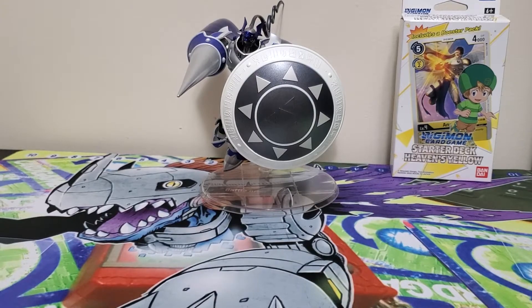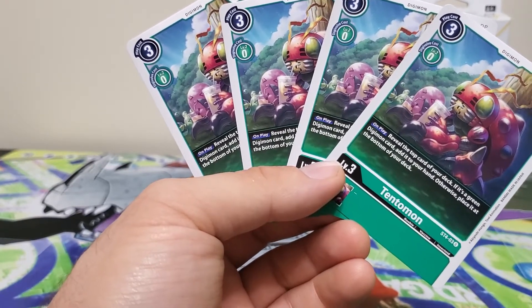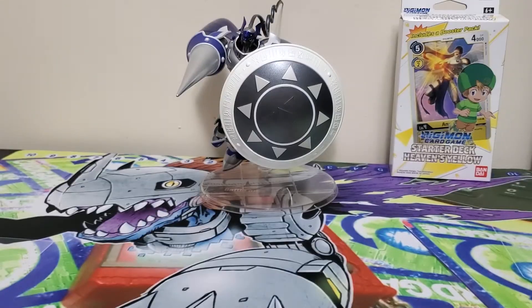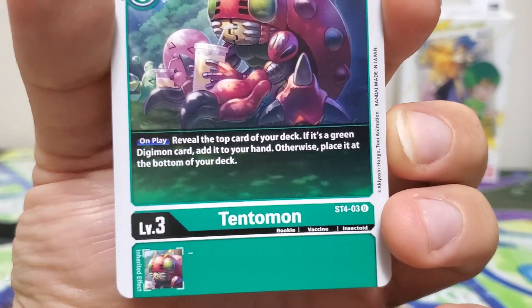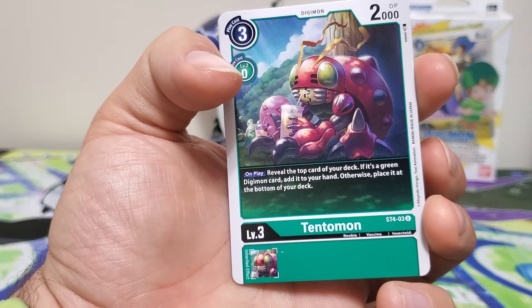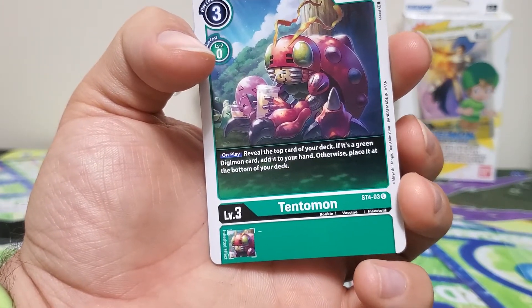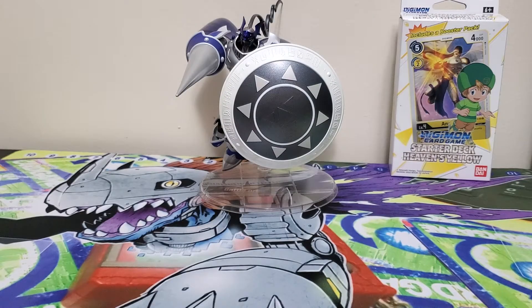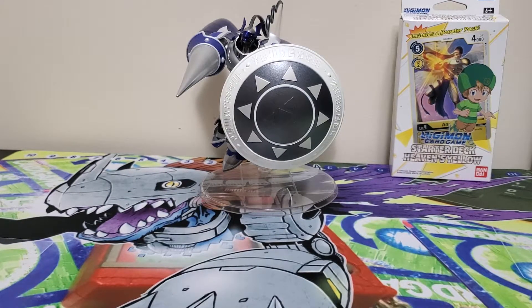Next up we have four copies of Tentamon, with a three play cost, zero Digivolution cost, 2000 DP, and an active ability: reveal the top card of your deck — if it's a green Digimon card, add it to your hand; otherwise place it at the bottom. This gives you draw power, which is good. Regarding the baby's level 6 or higher effect, all level 7s right now are white — Chaosmon and Millenniummon are — so that really only helps up to level 6. In a dedicated green deck, that's a good card to have.